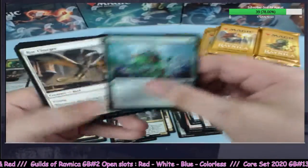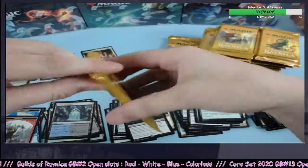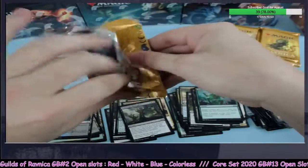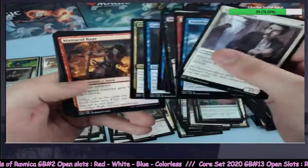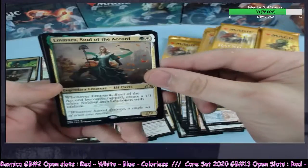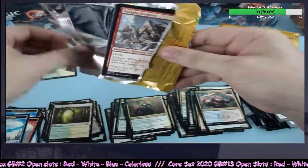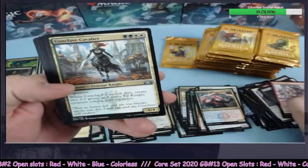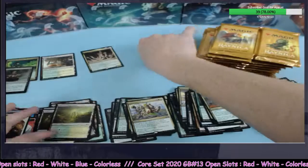Even in Arena — I went out of my way not to spend tokens buying up my rare lands, trying to catch them by packs. Gruesome Menagerie going to black. I eventually had to break down and use up all my tokens to buy lands because I just wasn't catching them. Emera Soul of the Court going to green and white. Camaraderie going to green and white — so much green and white on the board right now.